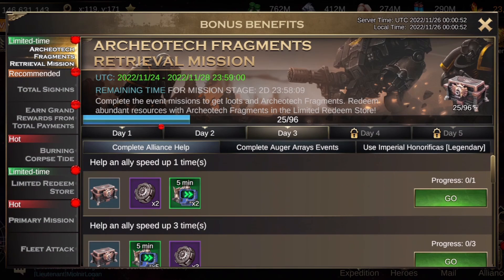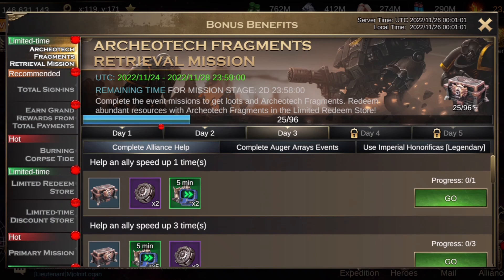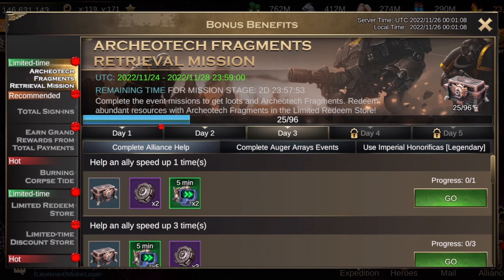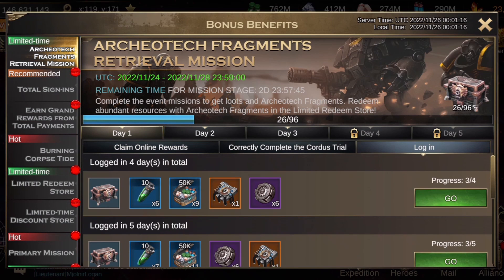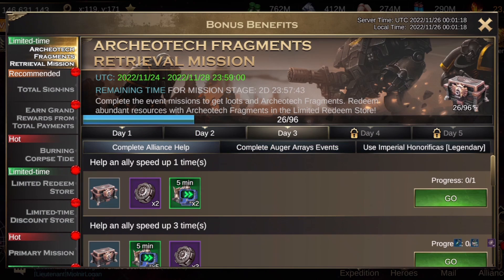The next day is use imperial honorifica - get your honorifica on and use it on Agatone. Complete auger array, which is basically your chaos hitting anyway. So we've got the first day login and the third day missions right there - get to it. Thank you very much for watching, please remember to like, subscribe, and comment - much appreciated, bless up.